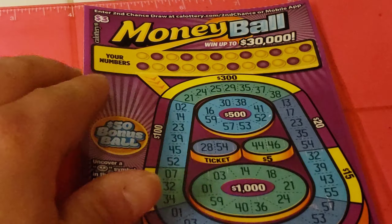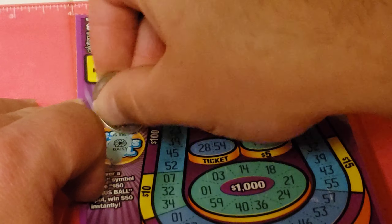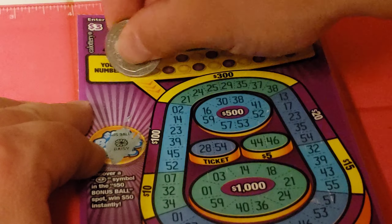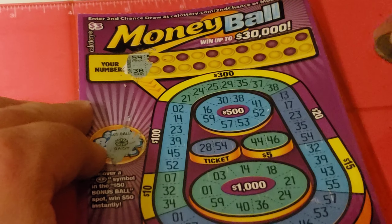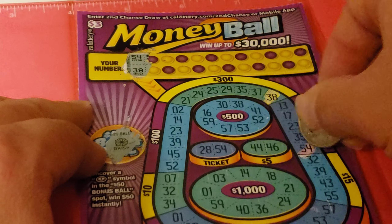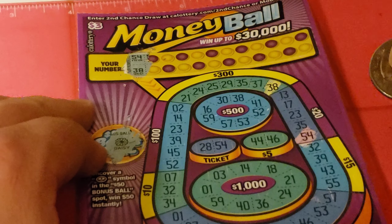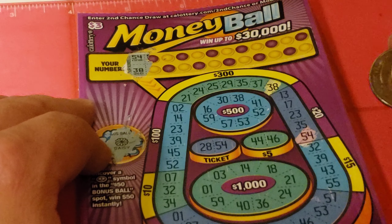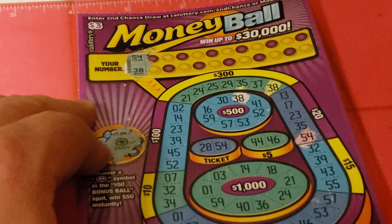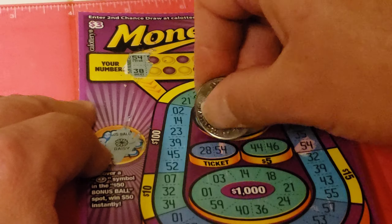Alright, let's jump right on into it — Moneyball, they call it. Do the bonus spot there first. Nope. Alright. We need 54 and 38. It's kind of similar to Bingo, I guess. 38, 54 — it can appear multiple times throughout.